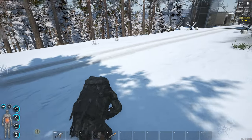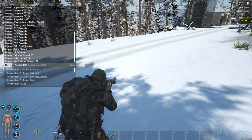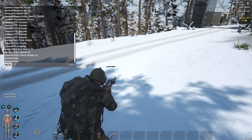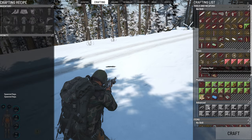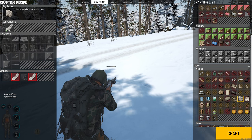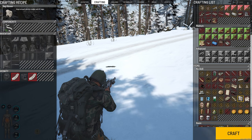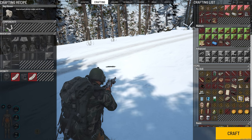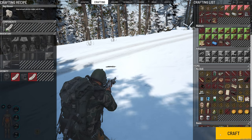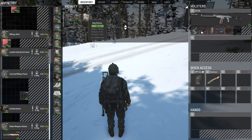The gloves are quite nice too. If you spawn in rags, remember when making gloves you can use two rags - dirty rags, rag strips, or dirty rag strips. Rather use rag strips than full rags to craft the gloves.